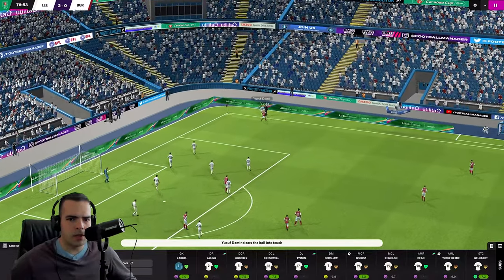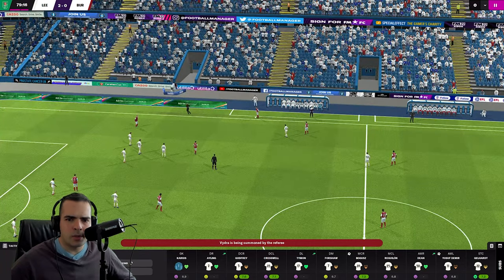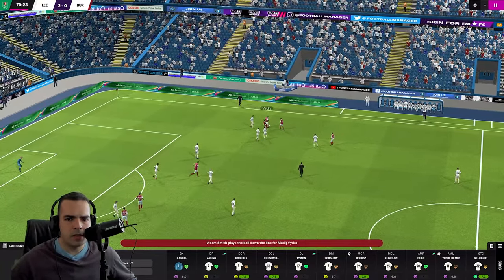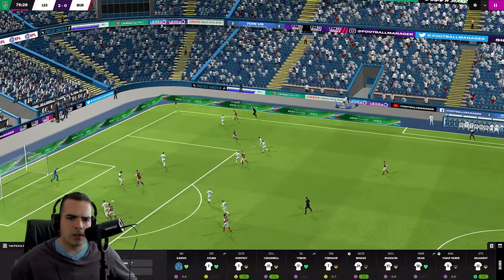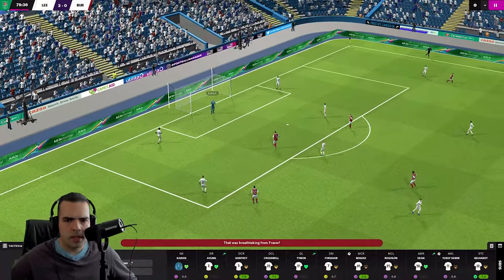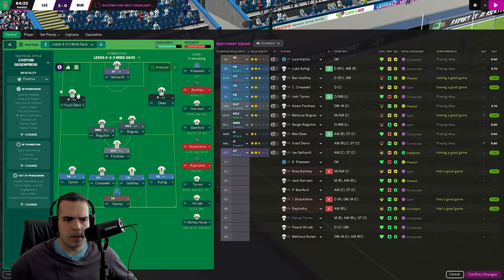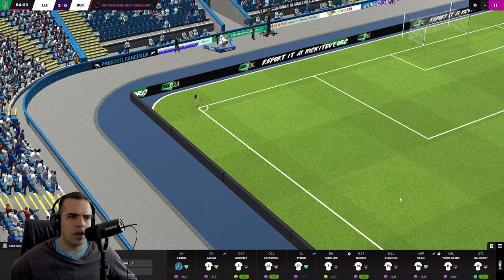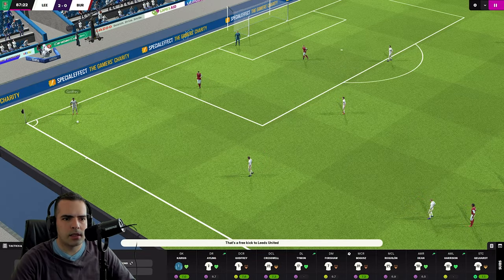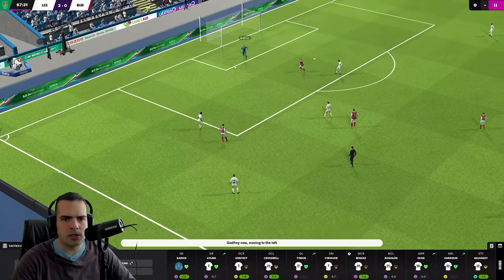I believe that guy who just kicked the ball is a Manchester United youngster — Wechhorst. Not sure if Burnley have bought him, but his first highlight of the game. Vidra is not a bad player either, although not good enough for the top of the Premier League. He has Lucas Paisan at the back post picking the ball up — nothing comes of it with Karius's safe hands. We can do another substitution in the cup and we're going to give Harrison a run out.